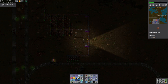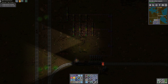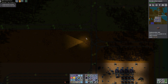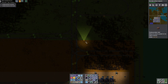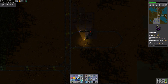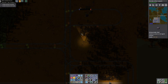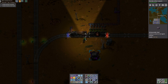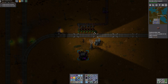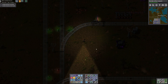Yeah, we're really getting down to low throughput on our loading — the belts are not saturated anymore. The logistics network actually extends to here, so I think if I just put in a mark four robo port, I can make these passive provider chests and just retask the copper train to go to Copper Two. I think I'll do that.